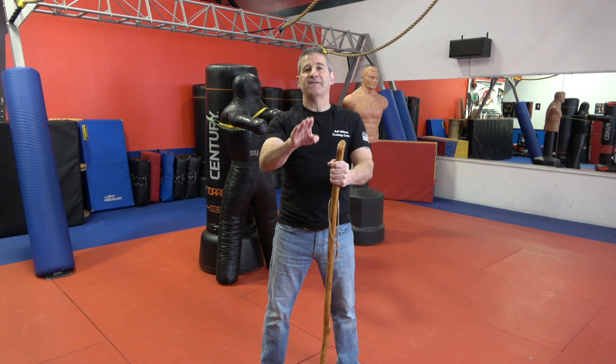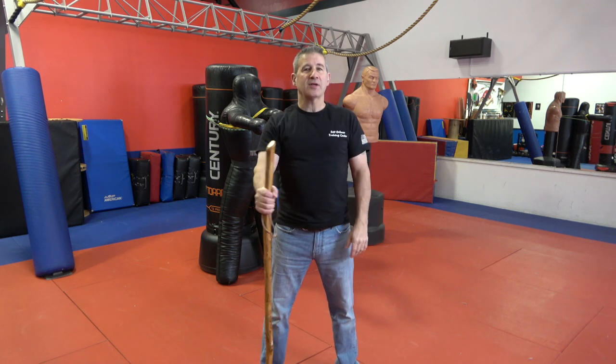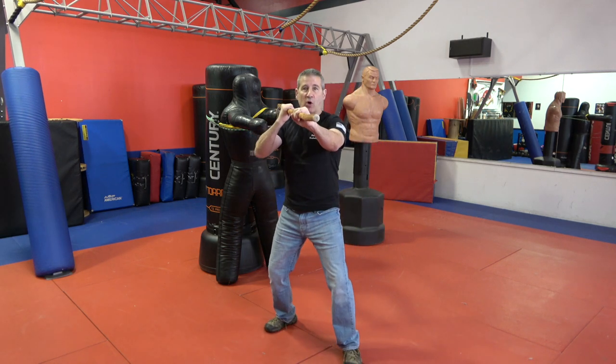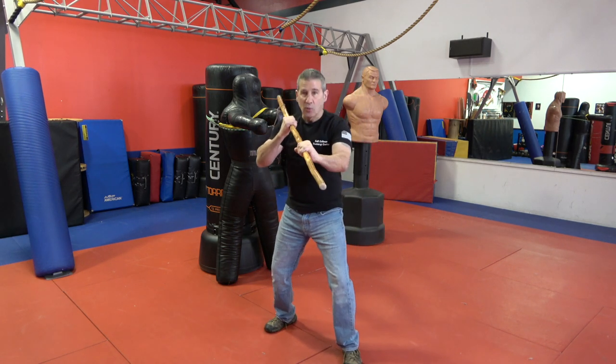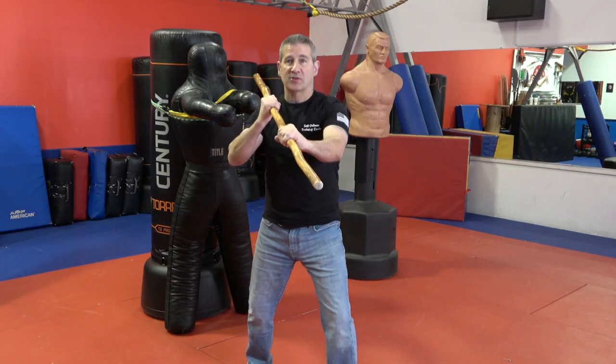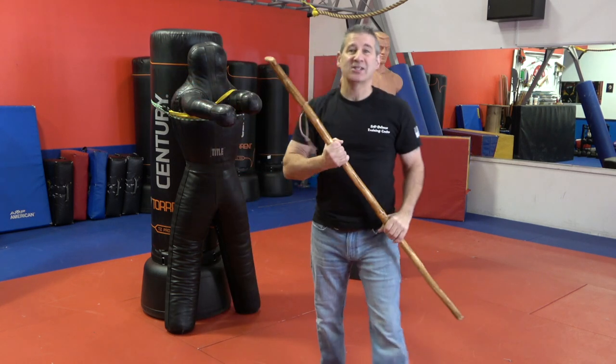The first thing you're going to want is a good defensive posture. You've got your walking stick, whether it's in your right hand or your left hand. You're going to want to step back with your dominant side and bring the walking stick up in front of you. You want to be in a balanced position — not on a balance beam — so you can move side to side easily.